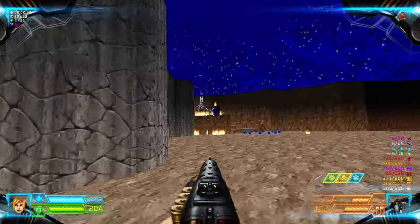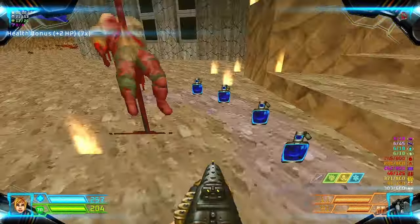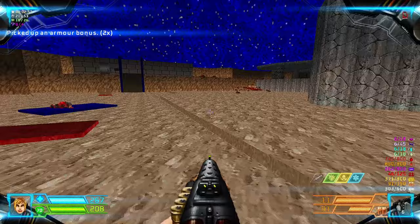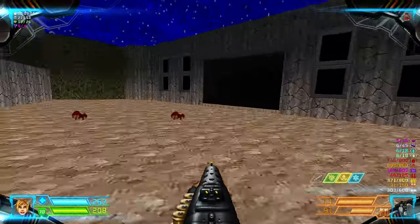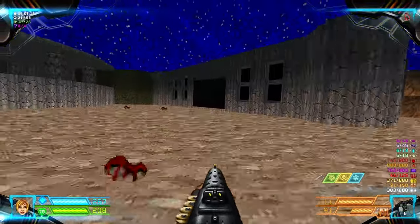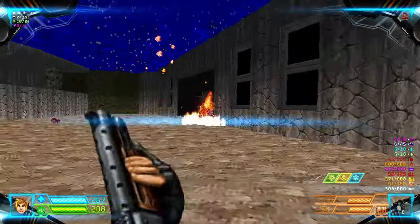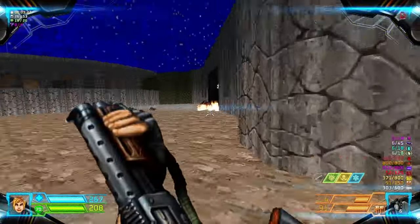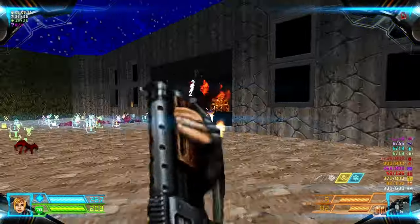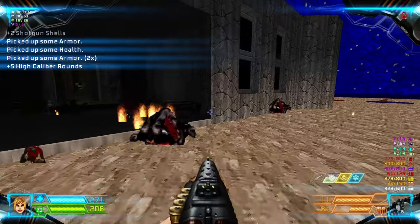Kill this Paladin. Grab the health bonuses over here and the armor bonuses on the Paladin. Then we're going to continue to that area later and go through this hall — there's the beach, we're in a beach resort after all. Continue and grab the rocket launcher.